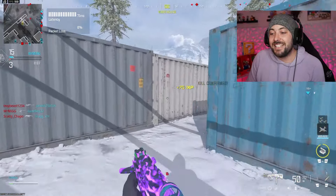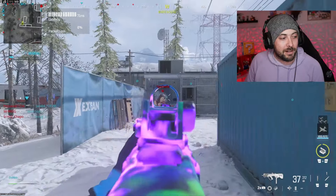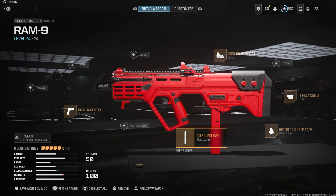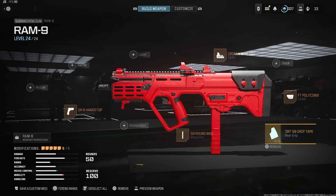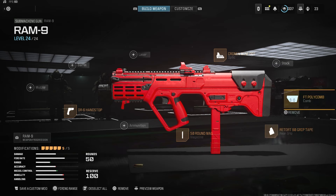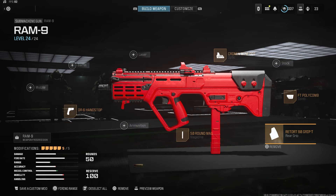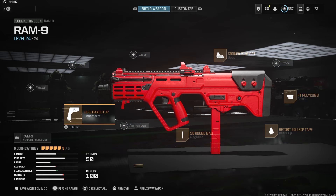Let's get into the class setup. I'm gonna move my face a little smaller so you guys can see. We've got the DR6 handstop for the underbarrel, the 50 round mag for the magazine, the Retort 90 grip, the FT Polycomb for the comb, and then the Cronin Mini Dot. You guys can see all of those attachments to go ahead and use on your gun.